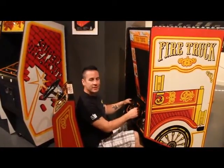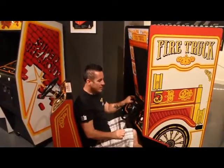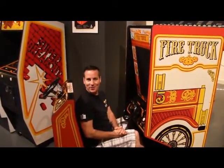The front player steers the front of the firetruck and the back player controls the tiller. There is also a horn button and a bell button back here. Both of those serve no purpose for the game other than making noise if you want to.